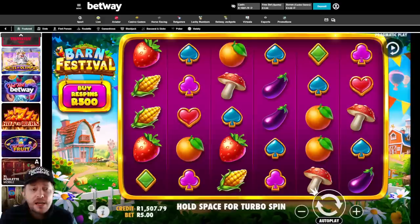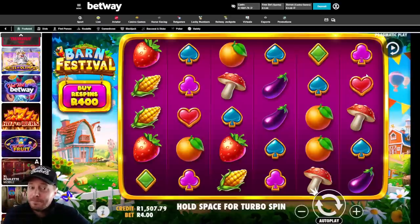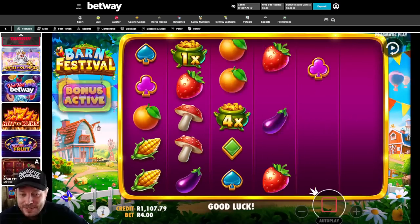What I'm gonna be doing here - I've got one thousand rand running the count. I want to do five hundred rand bonus buys. Let's do four hundred rand bonus buys - I'm hoping for at least five of them or a big one. We'll see which one comes first. I just love Barn Festival so much, we're gonna give it a bash. 13 times is alright.